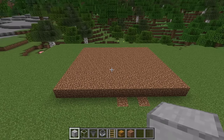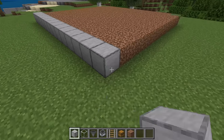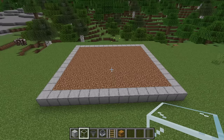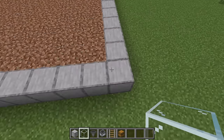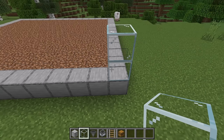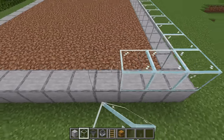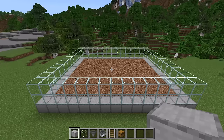After you are done with that step, the farm should look like that. The next step is to place a layer of solid blocks around that dirt block platform. Then place 2 glass blocks in one corner and extend the 2-block-high glass block wall around the farm. After you have placed those glass blocks, place a layer of solid blocks on top of them.